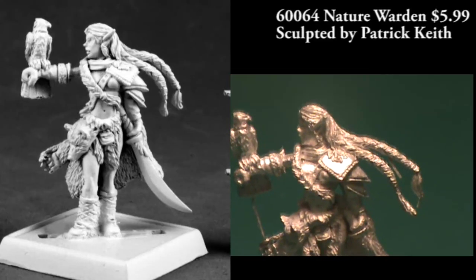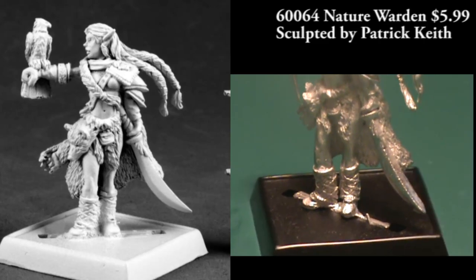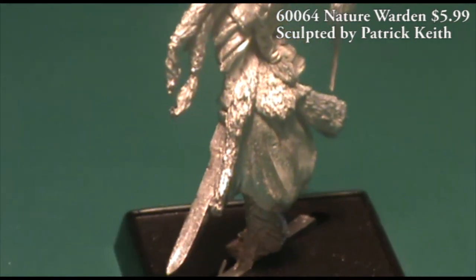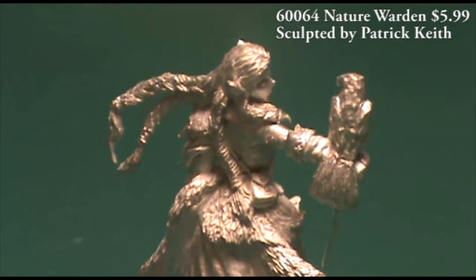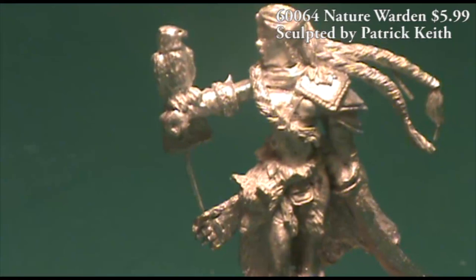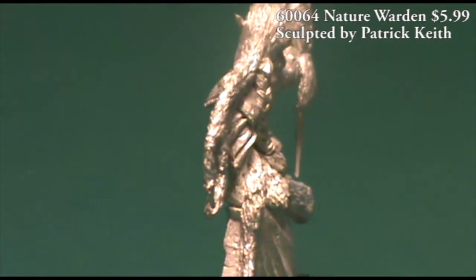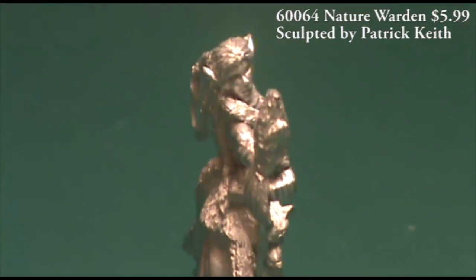Here we have another single-piece miniature — a nature warden, or a very passable druid or ranger. You've got a female elf, very much an elf with big pointy ears, and she's got a bird on her right hand — I suppose a falcon or some kind of bird of prey. Her armor is made up mostly of skins and animal furs, and you can see she's wearing what looks like a bear skin around her waist. The main challenge was a mold line running down through the middle of her face, so it'll take a steady hand to clean without marring the face. She'd make a great player character or a standout character in a Warhammer Fantasy Battle wood elf army.